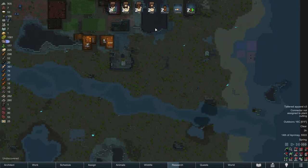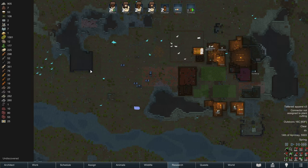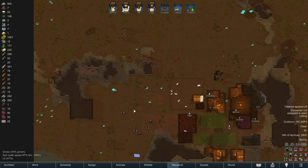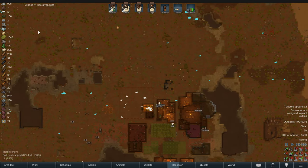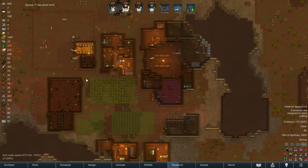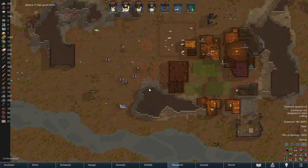We have an easily defensible position down here. I think we can build a wall probably down to the river, and then maybe a wall along the river up to here. Would this be too much area to defend if we build a wall all the way from here to here? This might be a good place for a wall - that way any attacks would have to come from basically the north and we'd only have to defend the north. We'll consider it. This is a long stretch to build a wall, though.